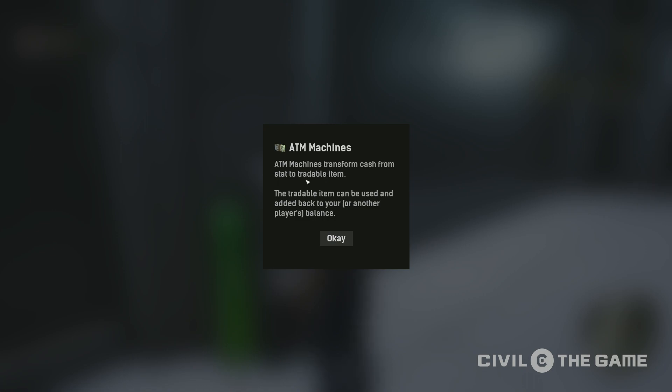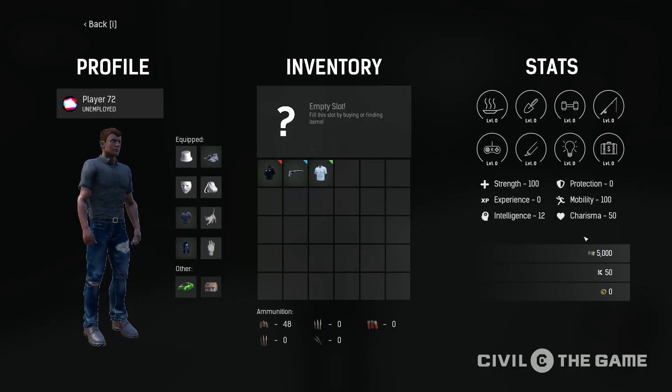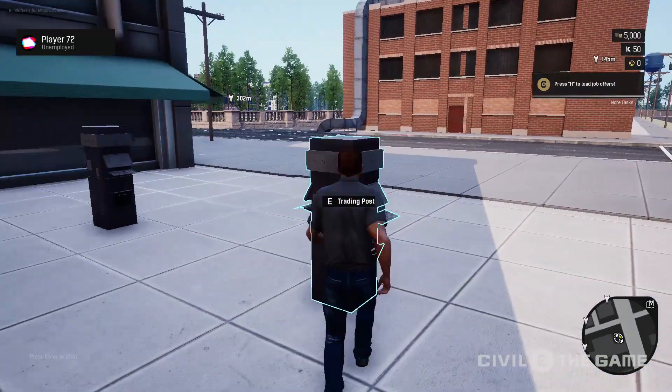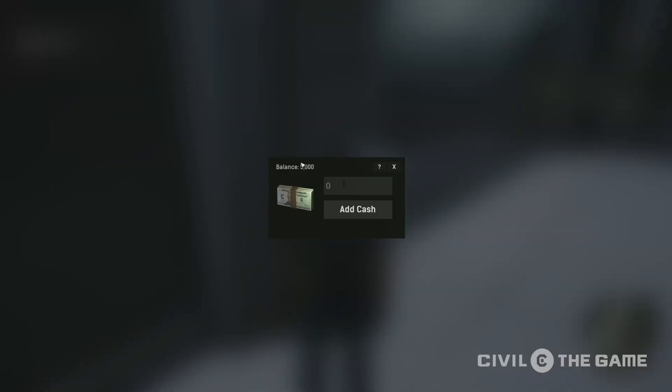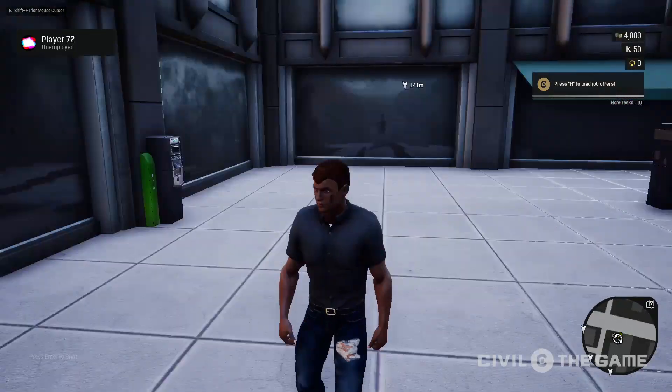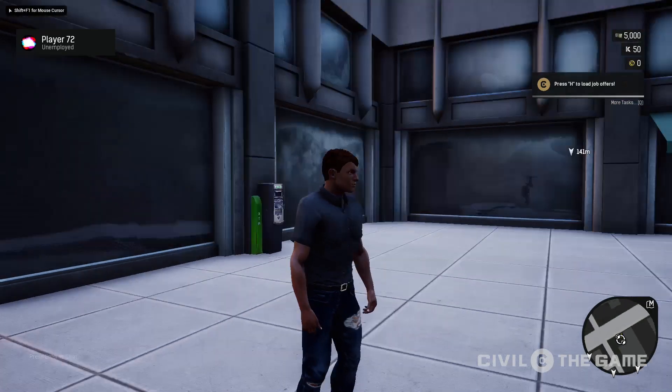If you click the question mark, you can see a little bit about how ATM machines work — they transform cash from stat to tradable items. Your stat is actually your balance. So when I go in my inventory, you can see I have $5,000. I can't technically trade this to players though. If I go to the trading station right now, I can only trade items. To trade money, we would just turn that money into an actual item. Right now I have $5,000 — we'll enter in $1,000. So we added $1,000 cash to the inventory, which takes it out of the balance. Now we have $4,000 plus the additional cash here. You can't trash or sell cash — it's a special type of item — but when you use it, it adds to your balance, the same way you get paid at a job.